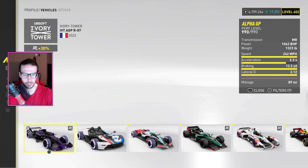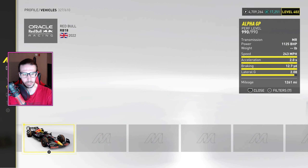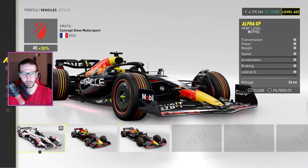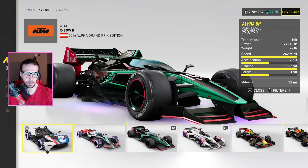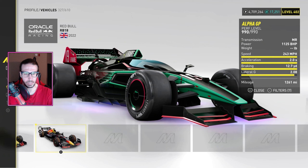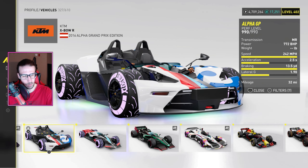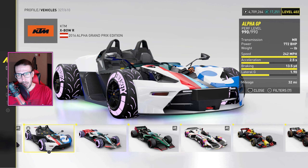Yeah, I can't see me ever using it again honestly. The Ivory Tower AGP R07 is really good, the RB18 is my go-to. Some of these I haven't tuned yet — this ain't bad, but I always just go for the RB18. Anyway, grand race — subscribe, come back, see you on the next one.